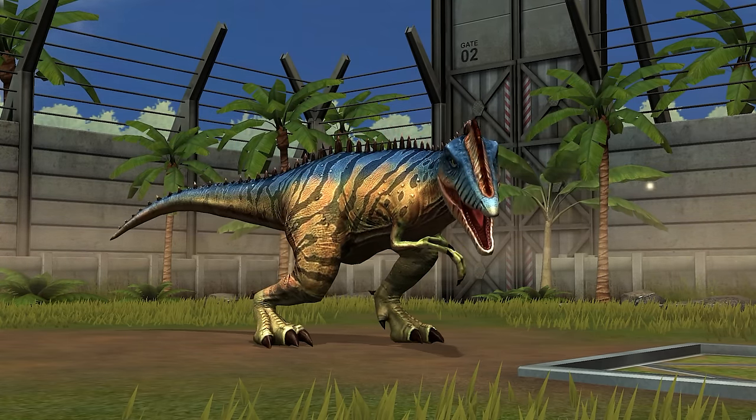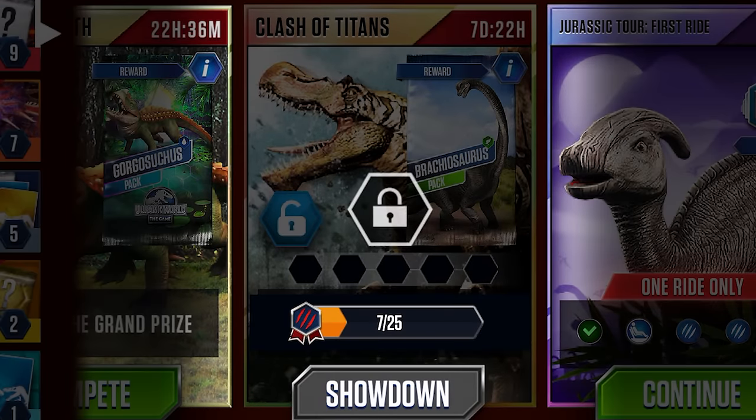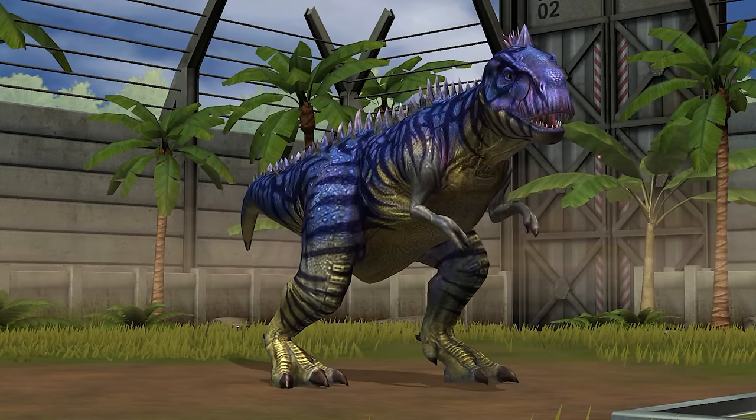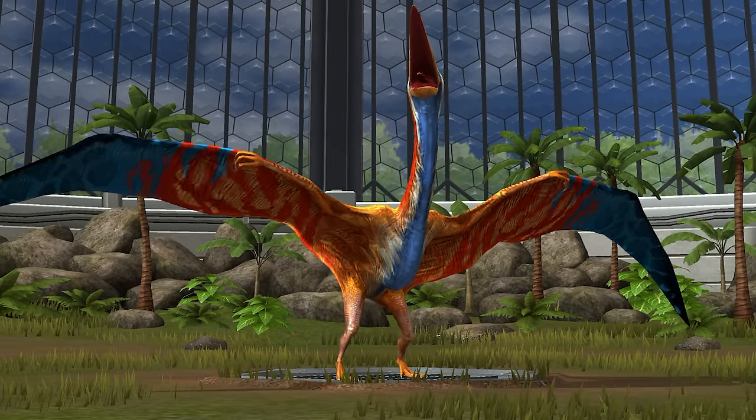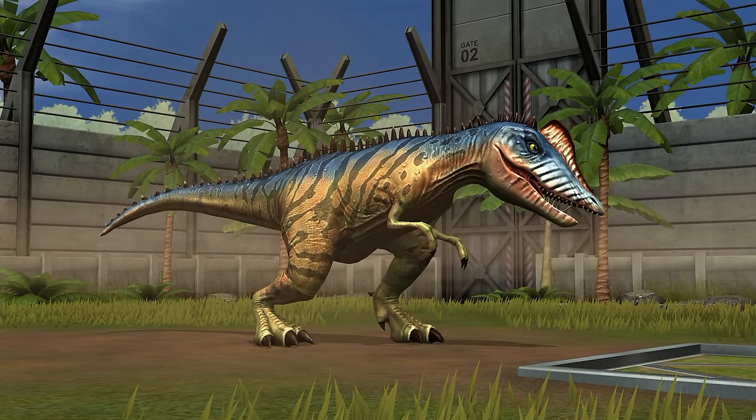That gets you a free pack of food, VIP points from opening the pack, and gets you one step closer to unlocking the Clash of Titans event. Being a hybrid of Majungasaurus and Alankwa, two creatures that are very easy to come by, you're basically guaranteed to get one of these guys for free by leveling up its parents.